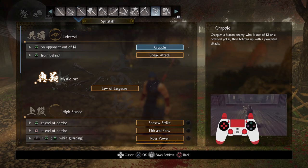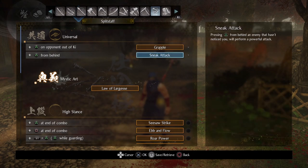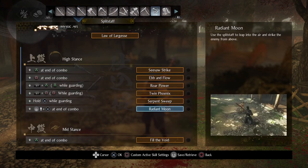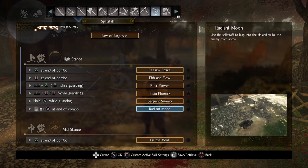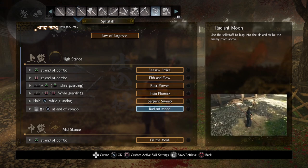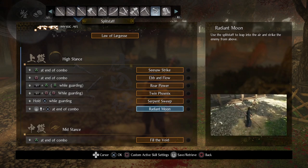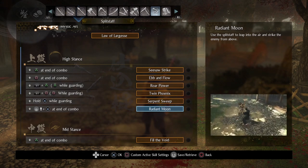Let me talk about some of the really cool things present with Split Staff that can really help you facilitate the moveset. One of the really cool abilities is Radiant Moon — you can leap over opponents. I talked about this with Dual Swords when I referenced Dual Dragon, and the ability to hop over opponents can never be underestimated.